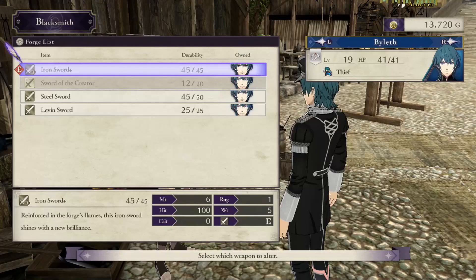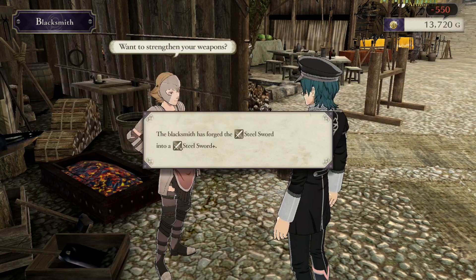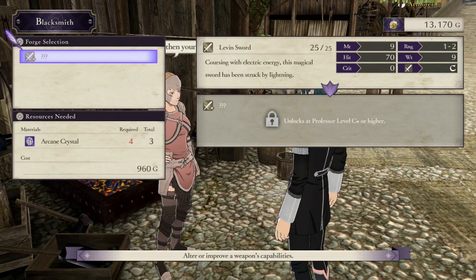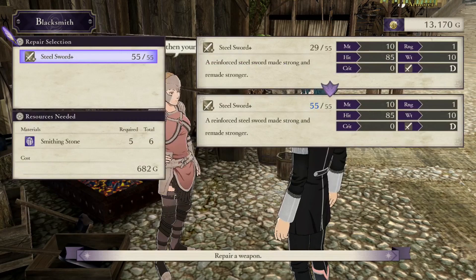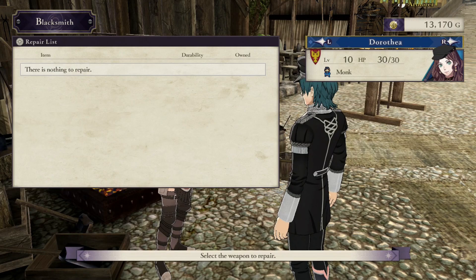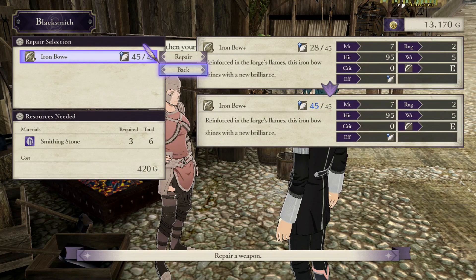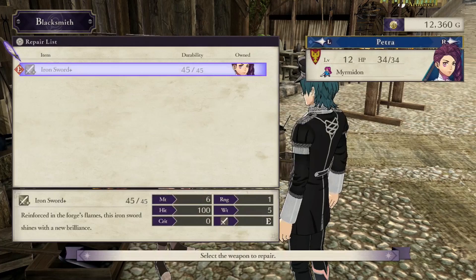Next up is repairing your weapons and refreshing your battalions. Before you go on a mission, make sure you visit the blacksmith and repair your weapons. You don't need to use smithing stones when you're only missing about 10 or 20 durability, but if it's all the way down to a low amount, use the blacksmith so you don't run out mid-battle and have to use a less accurate weapon or no weapon at all.